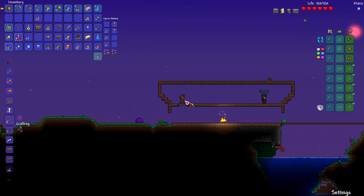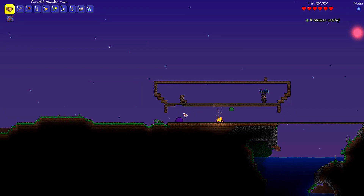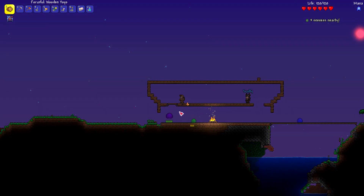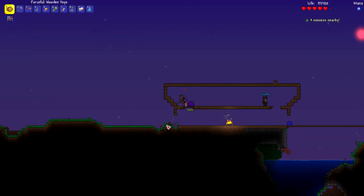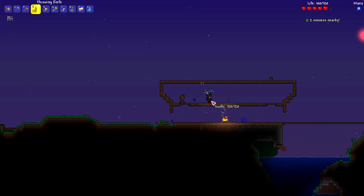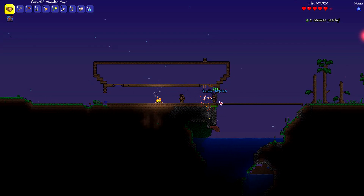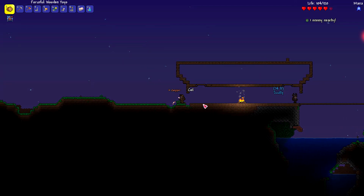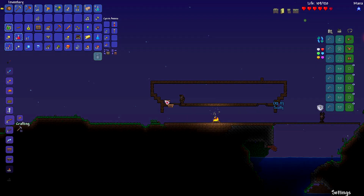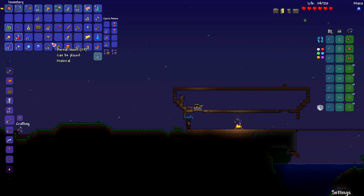They shouldn't be able to actually jump up — you got two blocks. Oh yep, you totally can. 12 damage from a blue slime — that just feels like that shouldn't be a thing. Okay, I'm going to set up some crafting. I forgot you had a radar — how do I see there's no enemies nearby? Do you have the radar? Okay.